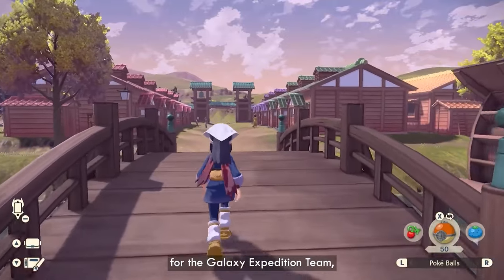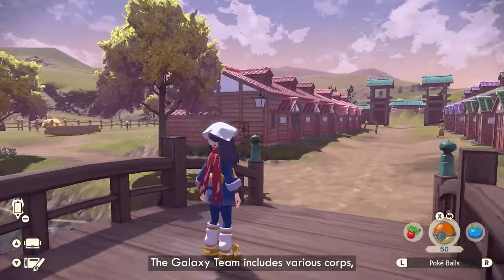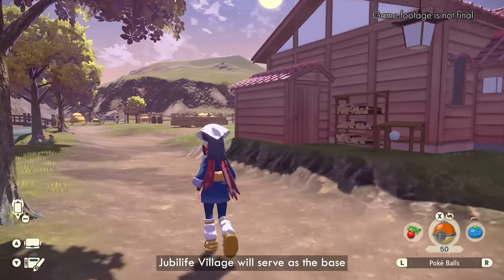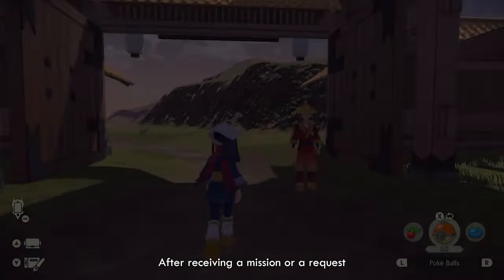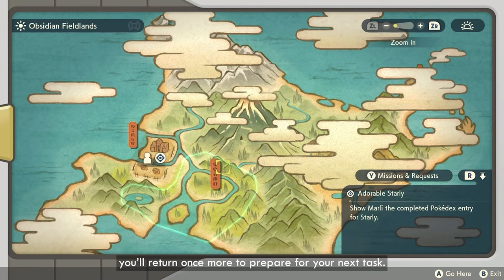There's one main village called Jubilife Village, which has a medical corps, security corps, and survey corps. I'm guessing there's going to be a storyline quest line for each of these corps — the medical corps might have you go get certain berries to make potions, or the security corps might have you protect an area from a harassing Pokemon. Each corp will probably have its own storyline arc and quest line. It looks from the map like it's just the one town, and I'm unsure whether there will be more, though I'm okay with that if the areas to explore are much bigger.